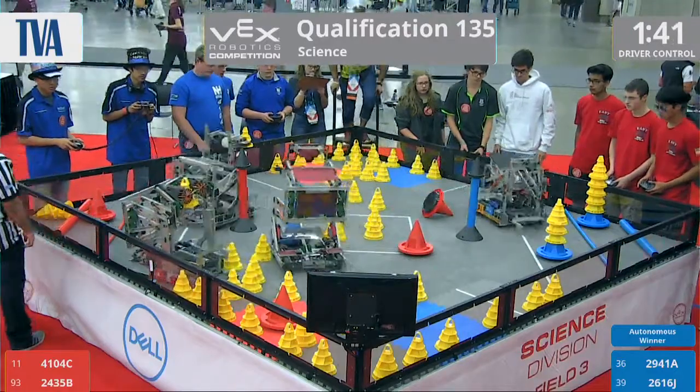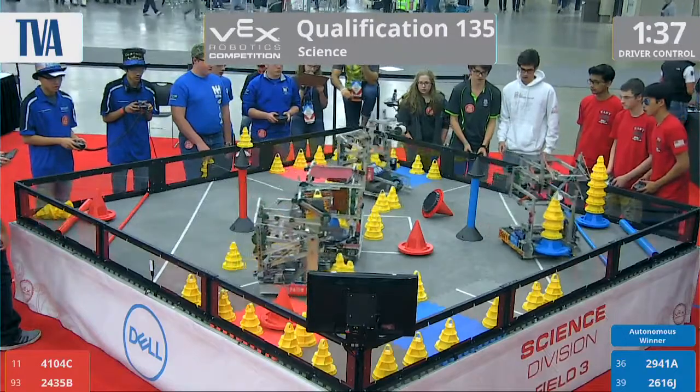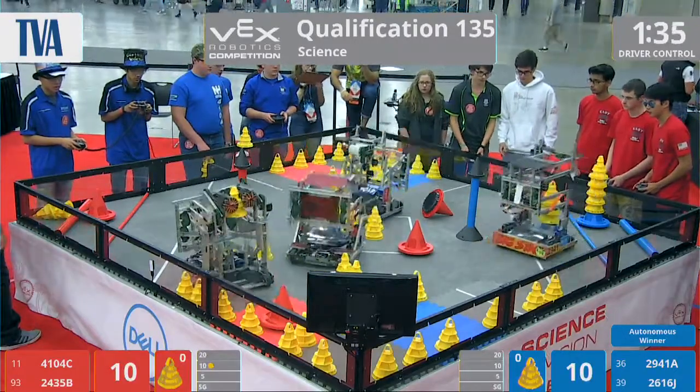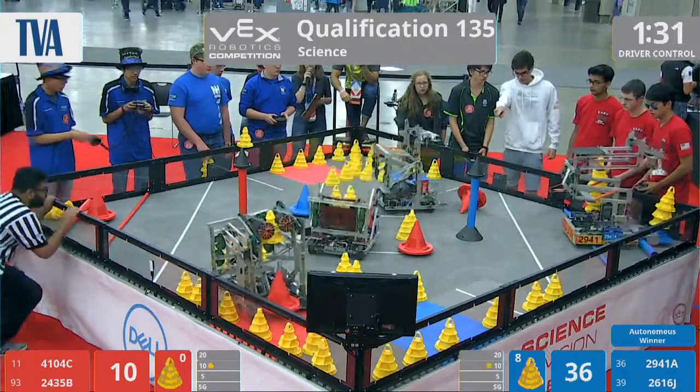On the Red Alliance, we have teams 41-04-C and 24-35-B. On the Blue Alliance, we have 29-41-A and 26-16-J.